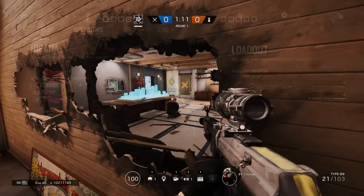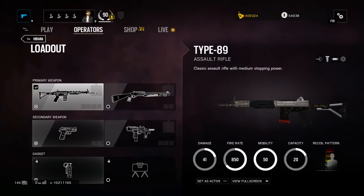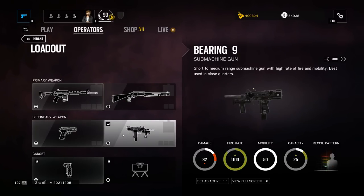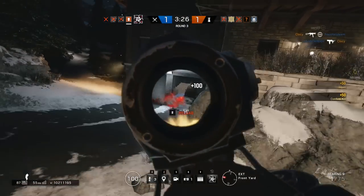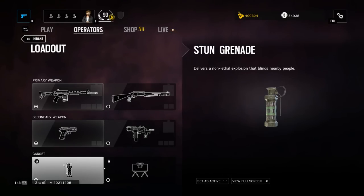For primary weapon, she has the option between the Type 89 assault rifle, which does about 41 damage per shot and has a 20-round magazine — very similar to something like the Scar — and she also has the option of switching to the Supernova shotgun. For sidearms, both operators have the option between the P229 semi-automatic handgun, which does good damage per shot, or the Bearing 9 submachine gun, which is basically a hyped-up Uzi and looks pretty cool. For gadgets, she can choose between a stun grenade or claymore.